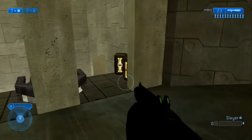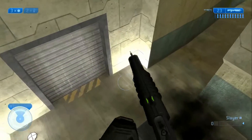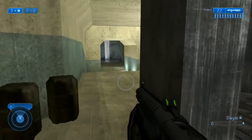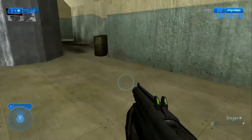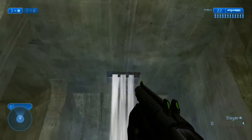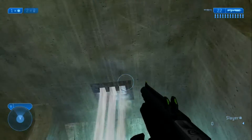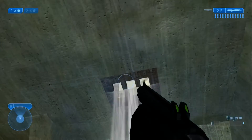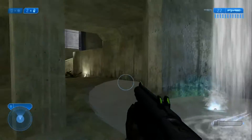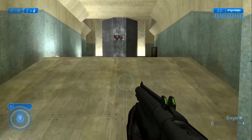Moving over here, you've got some fusion coils, a plasma pistol, and then the other team spawns right down here. This is where the flag would be to capture if you were playing one flag. You really can't do what you could do in Halo Reach — well, that's unfortunate, because that was really cool.